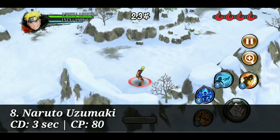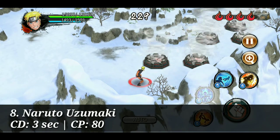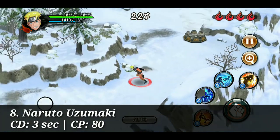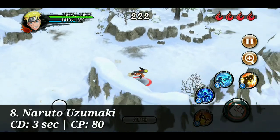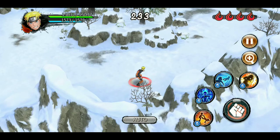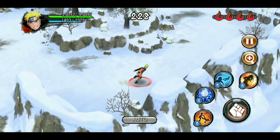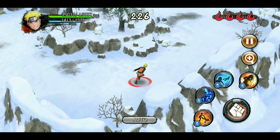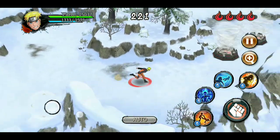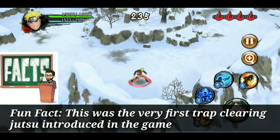At number eight we have Oji Naruto's trap clearing jutsu. You can say Edo Minato's is a downgraded version of Oji Naruto — Edo Minato covers half a room while this one is a full room, going from one point all the way to the end. It's really good compared to Edo Minato's, but again it's uni-directional — to cover two squares you need a good angle, which is really not possible during attack missions since you don't know where the traps are.